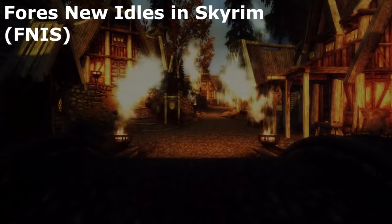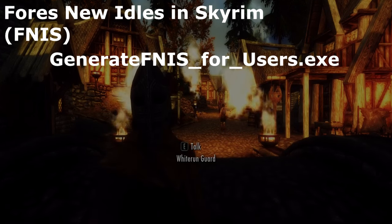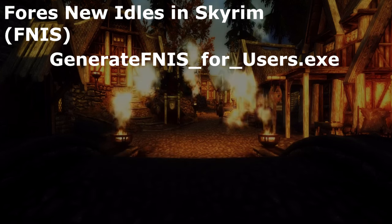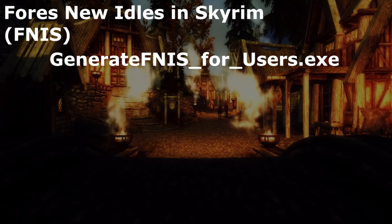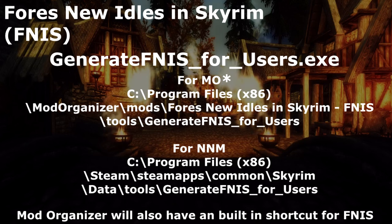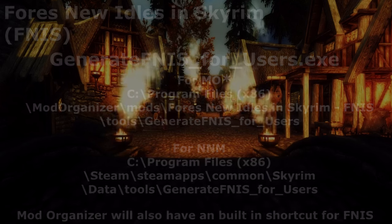Next, we're going to need to find GenerateFINISForUsers.exe. The process for finding this file in your Skyrim folder is going to differ a little bit depending on which mod manager you've used, so I'm going to put both paths on screen. Once you've found this file, make a shortcut for it on your desktop. Once everything's all installed, we're going to need to run this, and I'll give you a rundown on how that works later, so stay tuned.